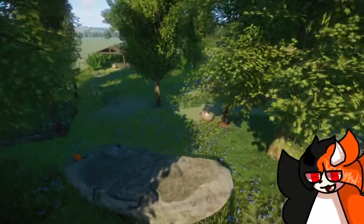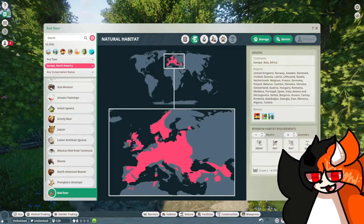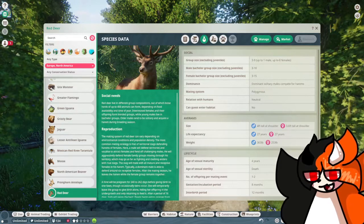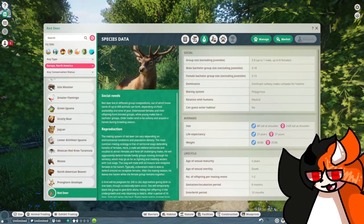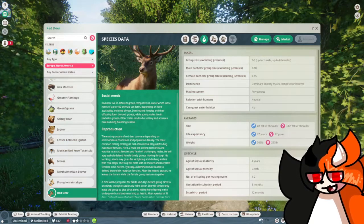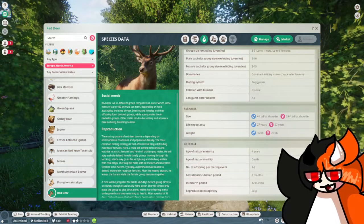If you guys wanna add these to your zoos, I'll go ahead and pull up their zoopedia. This is the zoopedia for the Red Deer. They live in Europe, Asia, and Africa. You can have three to nine deer in one habitat if you'd like. Red deer live in different group compositions, out of which loose herds of up to 400 animals can form, depending on food availability and time of year — which is holy cow! Guests cannot enter their habitat, however, which is upsetting. They live for approximately 27 years, and they can have one to two children at a time.